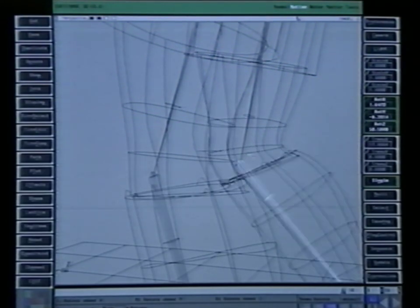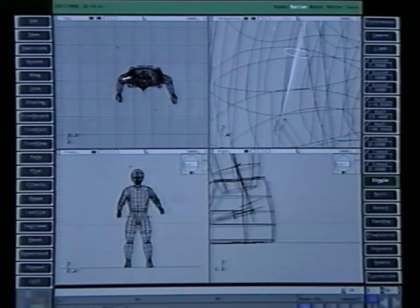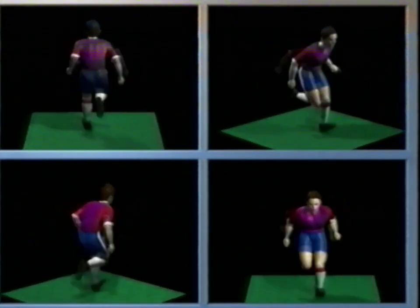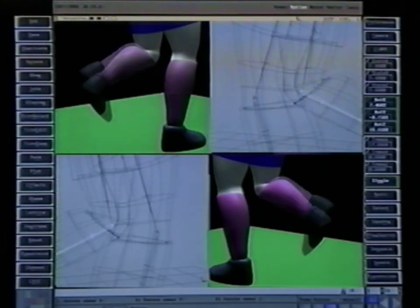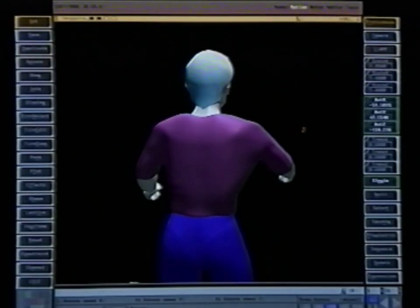It's a fully poseable, movable model where all sorts of kinetics are involved — when you bend a leg, the calf muscle flexes; when you twist the torso, the fabric on the shirts folds like real fabric. Taking that 3D model and applying the animation knowledge of David and Joe creates the weight, movement, and personality of the soccer players. We can set cameras up and view it from as many angles as we'd like — Softimage renders all 16 different directions of the player running, whereas in the past each direction would have had to be hand drawn.